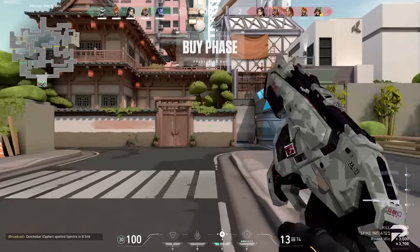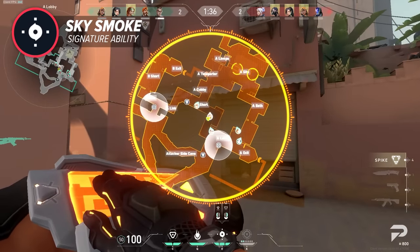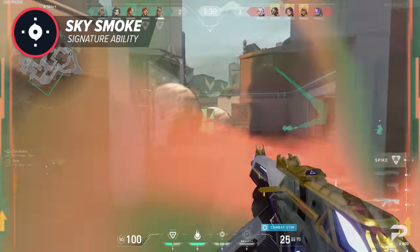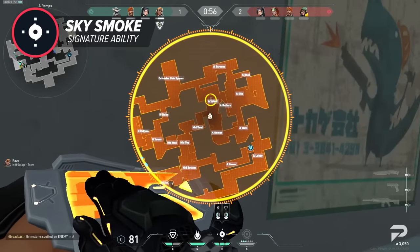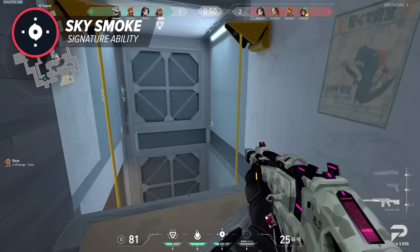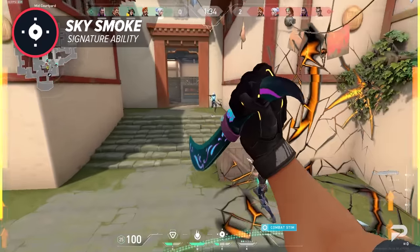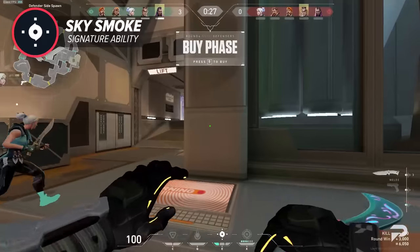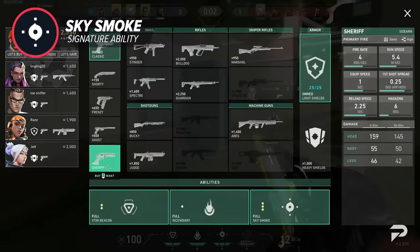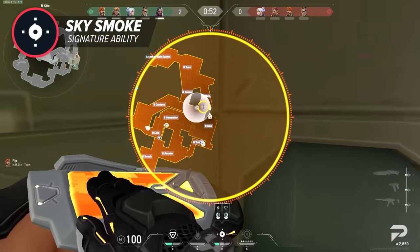His next ability is his signature — his smokes. He opens up his own little iPad and can select up to three locations to smoke at once. This is a unique ability, as other controllers can't smoke multiple positions simultaneously, and it now places them super fast. However, his smokes don't have as much range, so you'll need to be much closer than other controllers. His smokes last a whole 19.5 seconds and aren't hollow like Omen or Astra smokes, making them scarier to walk into. You start with one per round and can buy up to two more for 100 credits each.